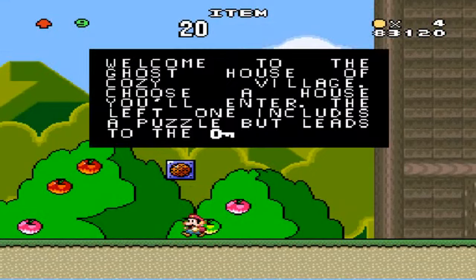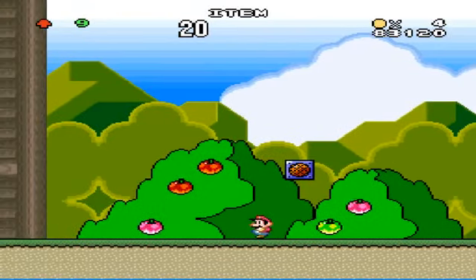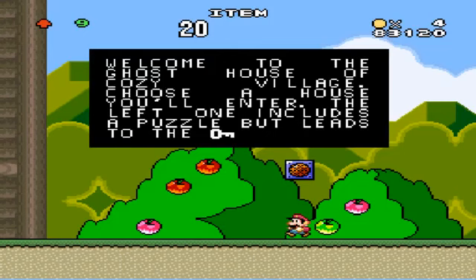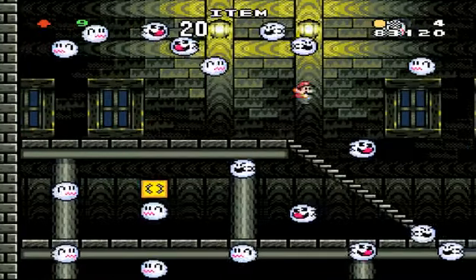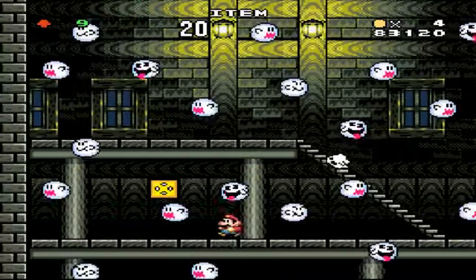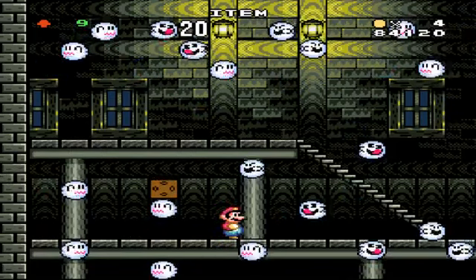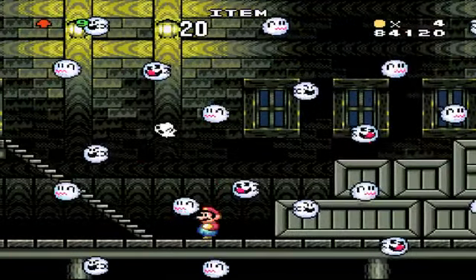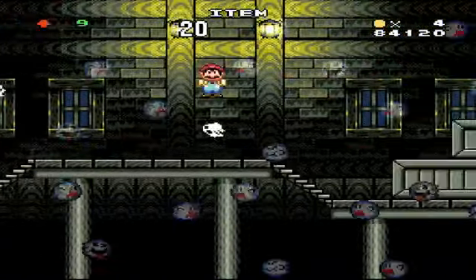Abandoned house and it's got a secret in it. I've been recording quite a bit ahead. The back layer just disappeared — look at this, all right there it goes, unless it's supposed to do it. Look, you got background to the horizon and some sky, and then it's just gone, it's just blue. 'Welcome to the ghost house of Cozy Village — choose a house and you'll enter. The left one includes a puzzle.' Screw you, puzzle — I'm not doing your puzzle. We just got an invincibility frame mushroom. My face is up this ghost ass — great.